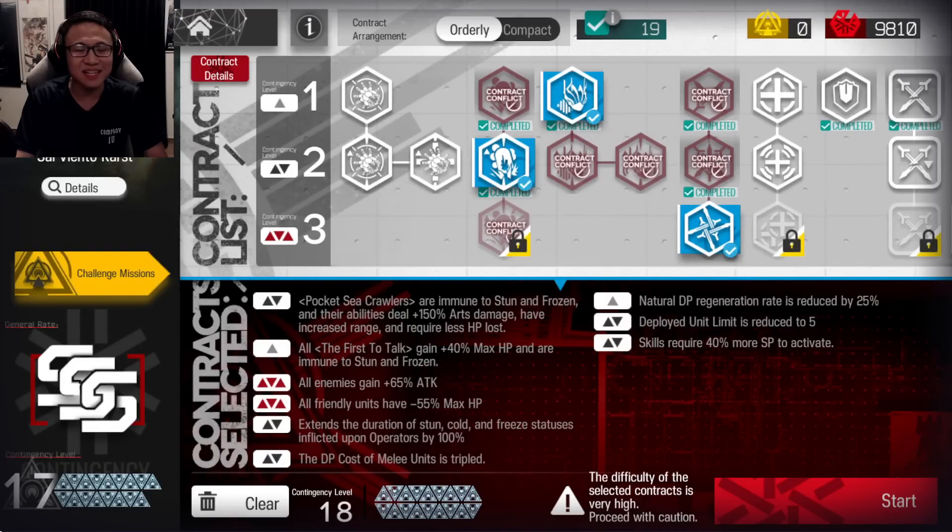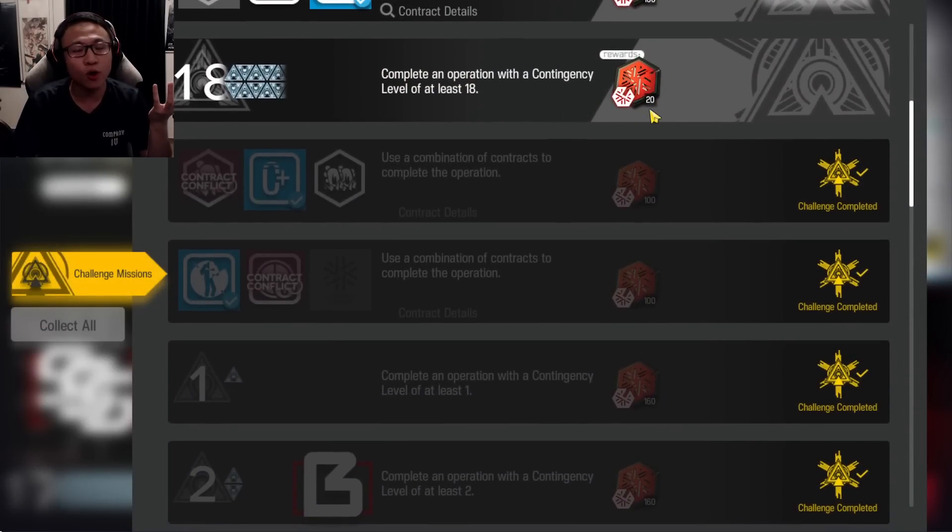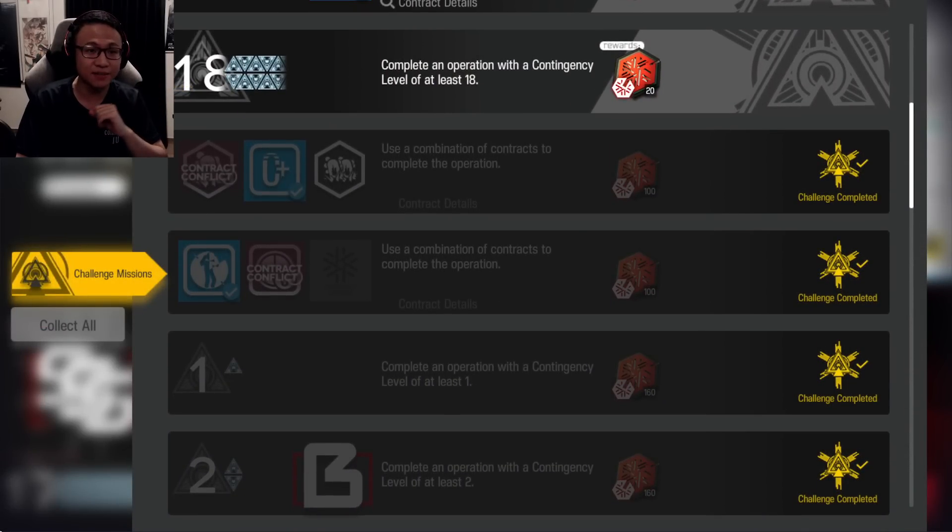Welcome to CC 9 Deepness, the end of the Seaborn month. We went from Stoutyfaira Nevis, then Undertides rerun, and here we are at a new CC season with familiar enemies. I'm going to give you guys the Risk 18 strategy in order to get all the contract bounties out of this particular event.